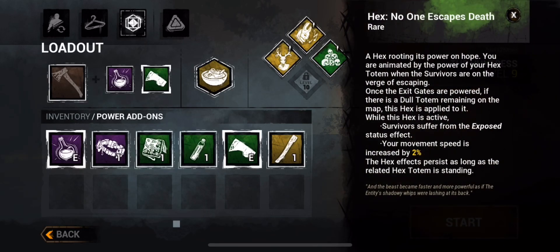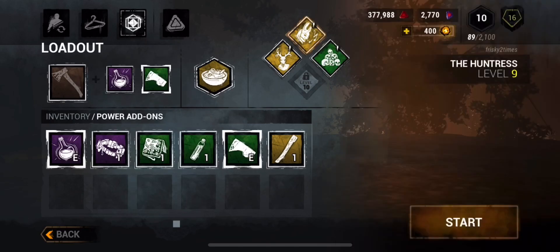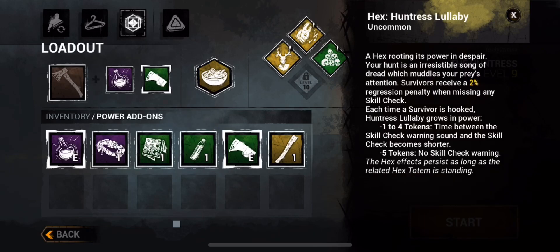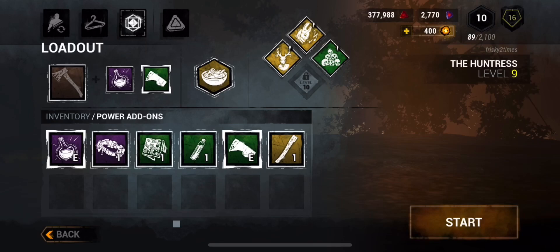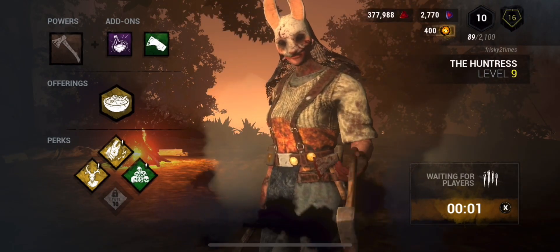Our main things: we got Hex No One Escapes Death — survivors suffer from the exposed status effect and your movement speed increases about 2%, which isn't a lot but it's something I need because I am new. Then we got Deep Stalker, uncommon — at 20 meters I get to see their auras, I can work with that. And then we run with her regular hex, the Huntress Lullaby, which if you have hunters you already know. So let's go ahead and get into a game!